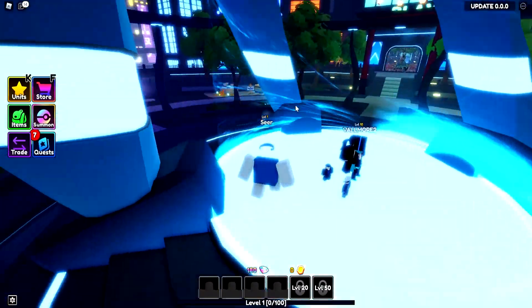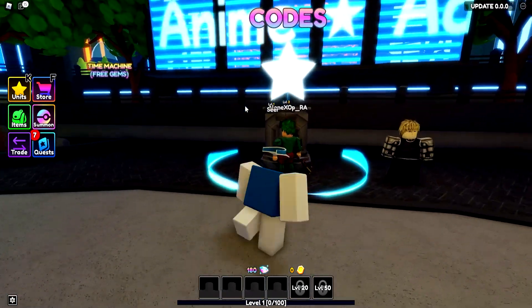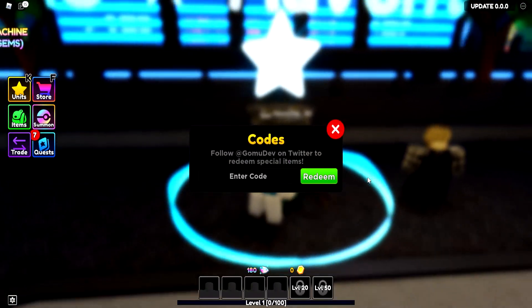You actually have to go in the lobby to this codes place. As you can see, the shop is right here, and the codes will be right here — yeah, there you are. Right next to each other, you can go to codes, and then you can redeem yourself all of the codes right here.